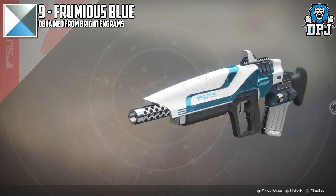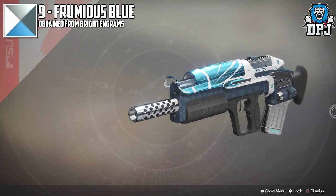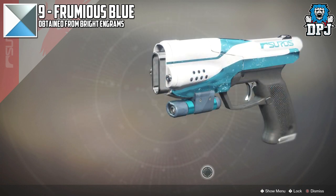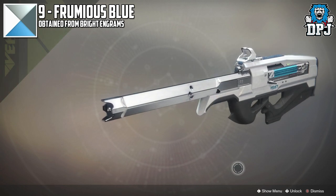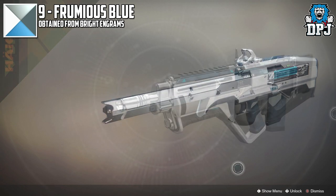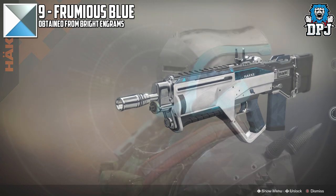In at number 9 we have Froomeus Blue. Now as soon as I saw this I fell in love, and would definitely rock a full loadout using this shader. Problem is I've only ever had 3 of these drop. But the nice white and grey paired with that awesome looking blue — you can't go wrong here.